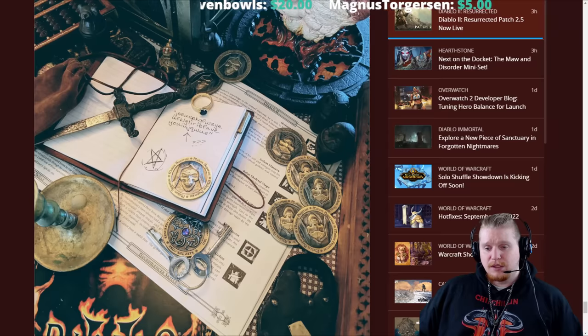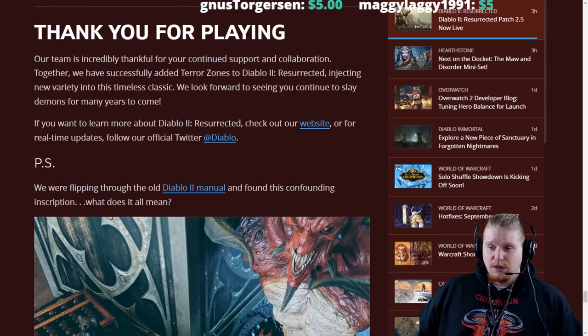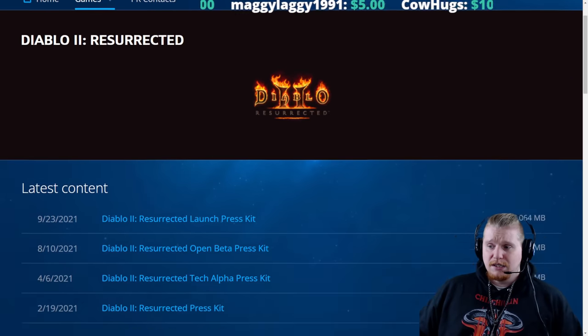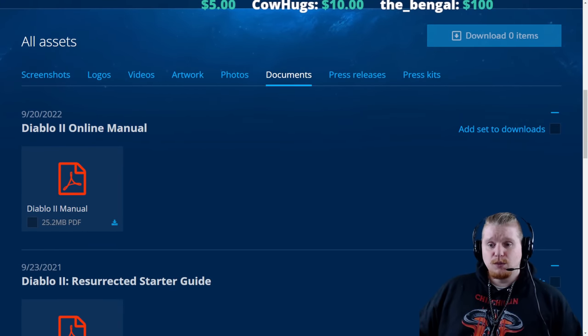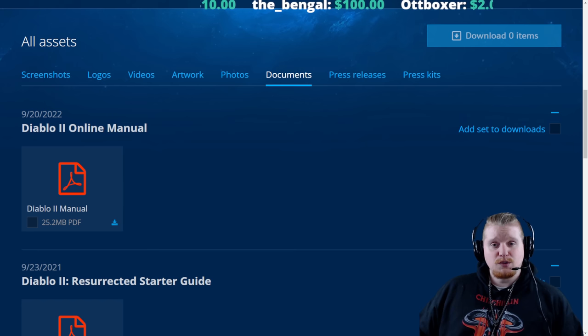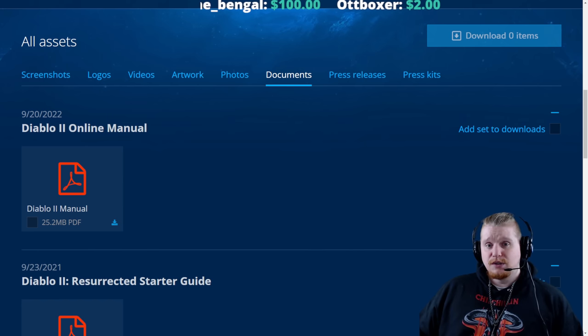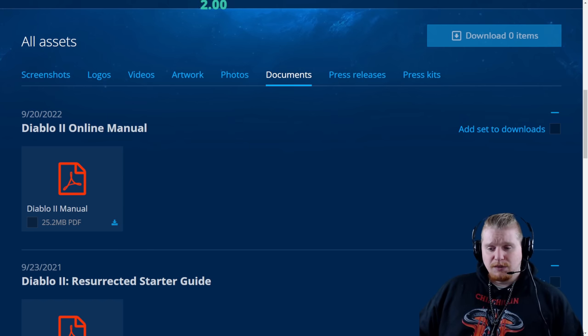The reason I knew it was an Ottendorf cipher is because in the patch notes they specifically gave us a book. They didn't just give us a message — they sent us a little thing saying, 'Hey, by the way, we found a copy of the manual, we were flipping through the old Diablo 2 manual.' When you click on the Diablo 2 manual icon, it takes you to a link to download the Diablo 2 manual. They gave us the book, which was essentially the key that unlocked everything.